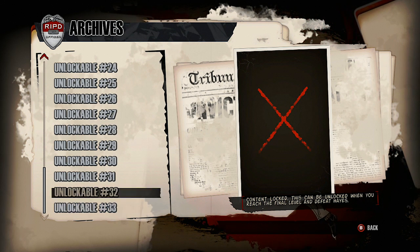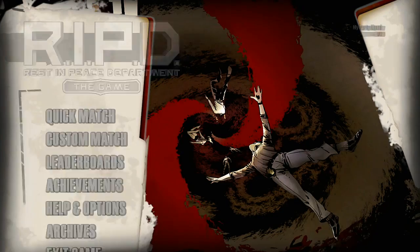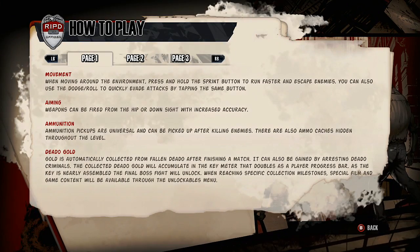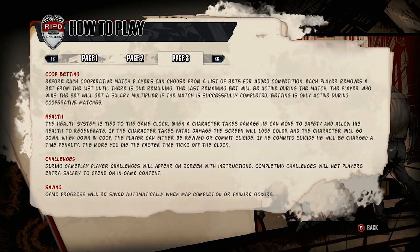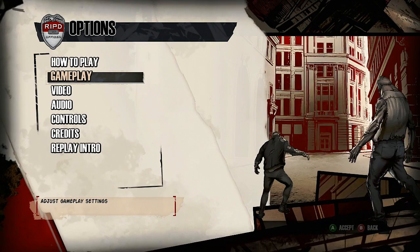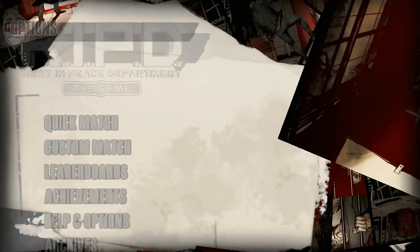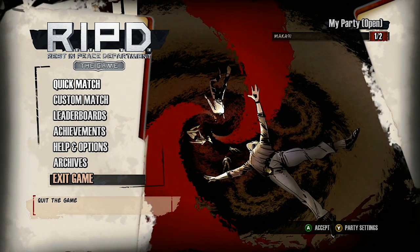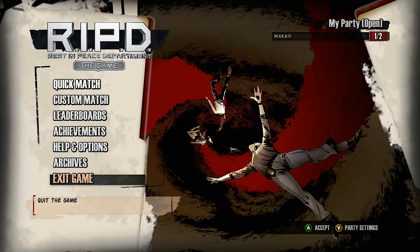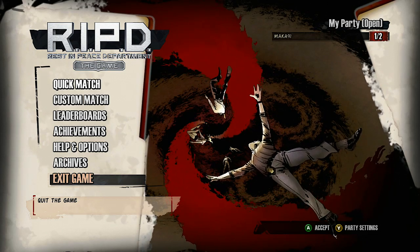The last archive item says the content is locked — to unlock it you have to get 100% completion of your gold meter and kill the final boss. I'll quickly show you the help and options screen for gameplay info. And that's about it — thanks for watching. Make sure you subscribe; I bring this kind of content regularly and post it as soon as the embargo launches. I do have a separate video that is a full review that will talk about exactly what I like and dislike about the game and whether it's worth your money. I'll see you guys next time — peace.